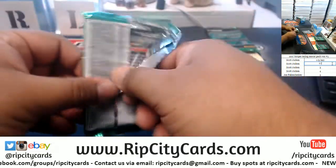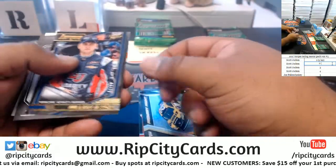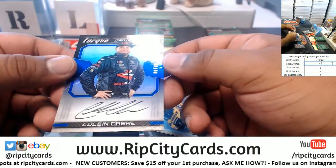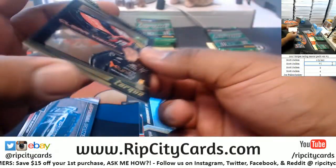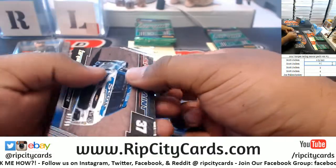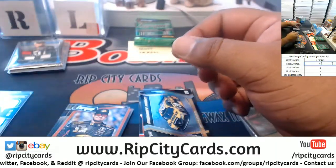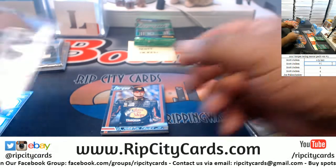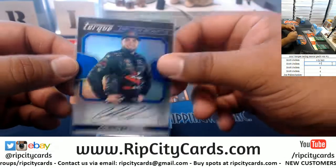On to pack two. We have 2 of 75, William Byron. Colin Cabra with the autograph, eight of 75. Matt Tift, 16 of 149, Clear Vision. Seven of 99, Chris Buescher. So I believe the lowest numbered card here will be the auto — it's eight of 75.